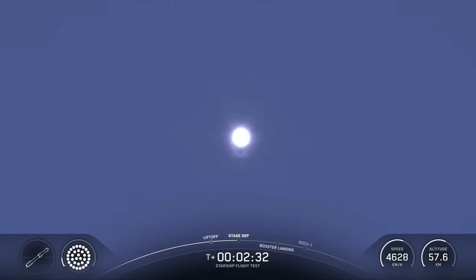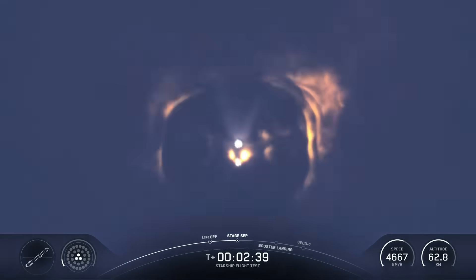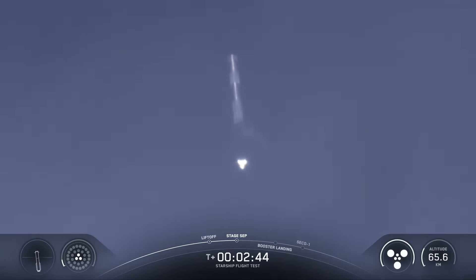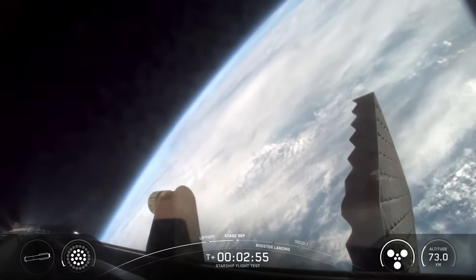See those engines powering down? Booster engine cut off. Ship ignition. Stage separation. Incredible flip by Super Heavy booster, and you can see those three engines on the ship ignited.